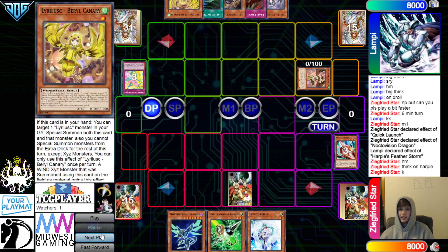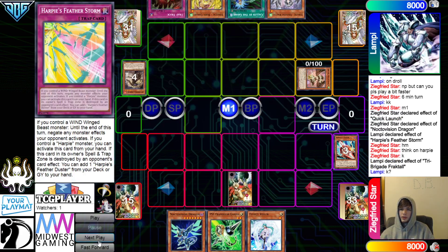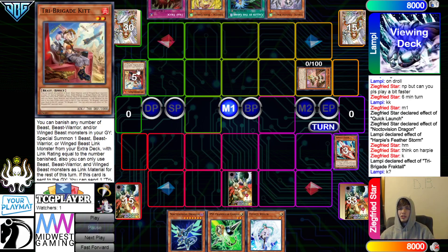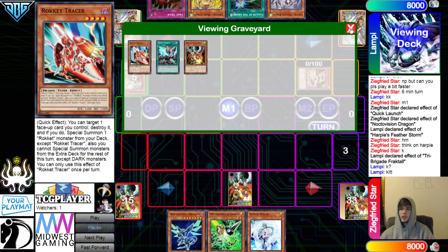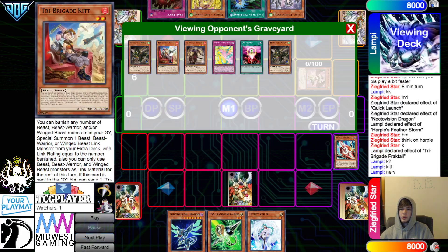They're just going to go ahead and pass here now. Draw a Berry. You still have Gamma, Veiler for interruptions. Fractal effect to go dump Kit. They could have also set another Trap — like, they could have set the Harpy's and the Trap Trick. Trap Trick could have been used on their turn to stop all incoming Hand Traps. Called By trades with Seal. Kit effect, dump Nerval.